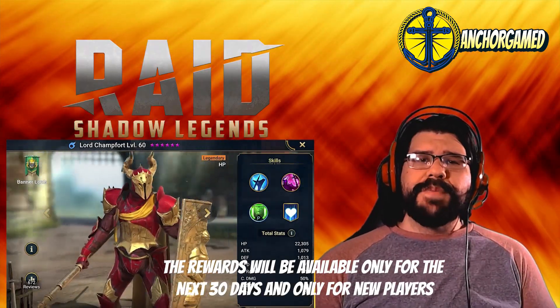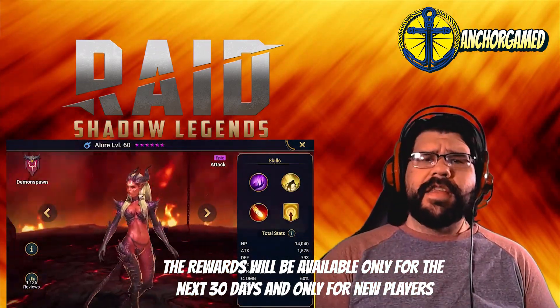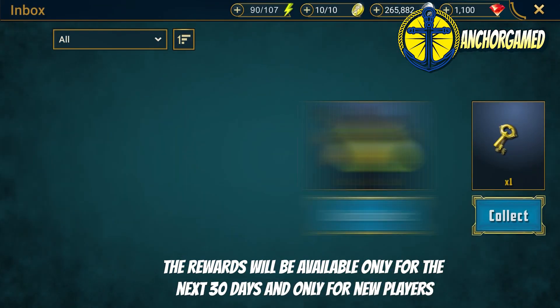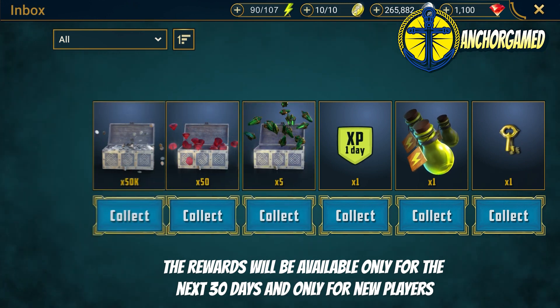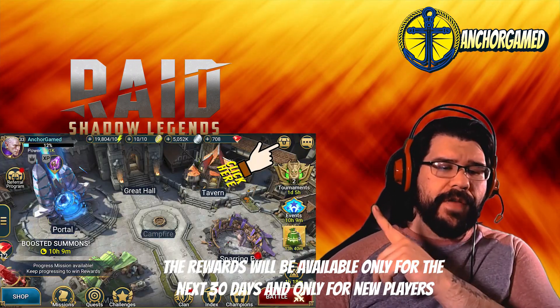This video is sponsored by Raid Shadow Legends — it is a turn-based arc fantasy RPG. If you want a huge head start, click on the link in the description. If you're a new player, in the next 30 days you'll receive one Clan Bosky, one energy refill, one day XP boost, five mystery shards, 50 gems, 50,000 silver, and one free epic champion Shaman. All your treasure is waiting right over here.